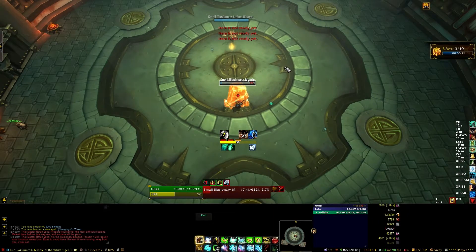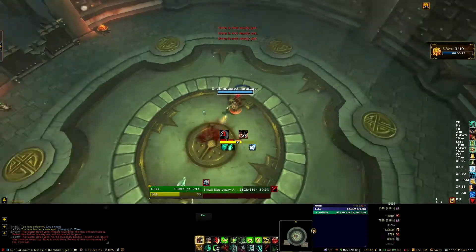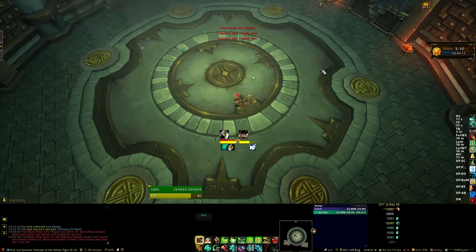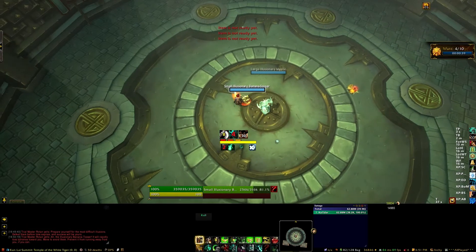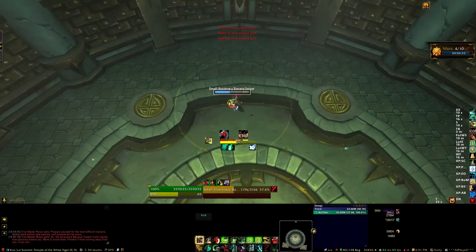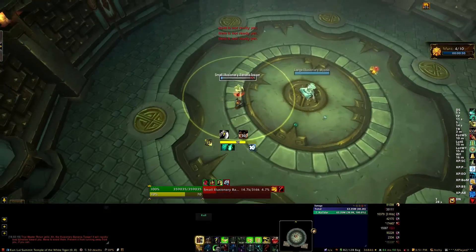For the third wave, focus on the Banana Tosser first. Then you've got a Weaver and a Mystic, which you're used to. I focus on the Mystic second to prevent any heals, then the Globules, and then the Amber Weaver last. If you're familiar with Amber Weavers, you can use the Globules to stun other creatures and allow them to take extra damage — they take 50% more damage while stunned. Step into melee range of the Globule briefly, then immediately step out, and the stun will hit the nearby creature but not hit you.